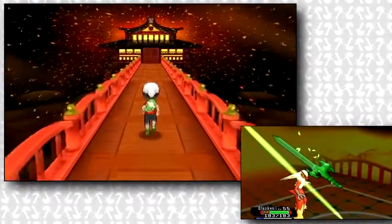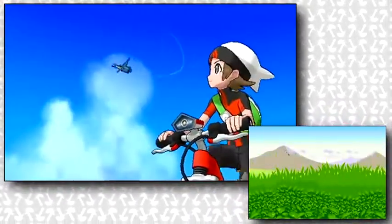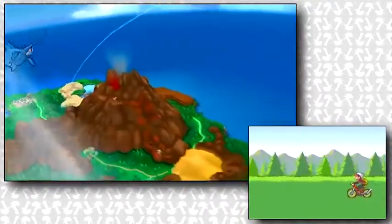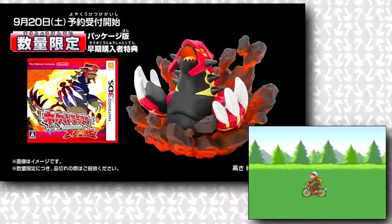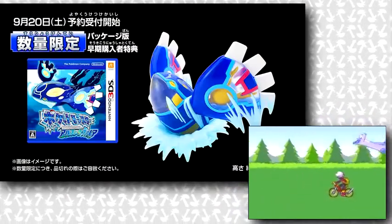Finally, we get gameplay of the player riding their bike in the Omega Ruby and Alpha Sapphire intro with Latios flying off. They also talk about Japanese pre-order bonuses of two new Primal Kyogre and Primal Groudon figures — I just hope we'll get similar bonuses in North America as well.